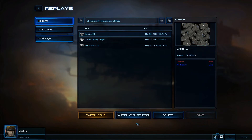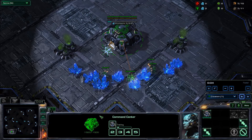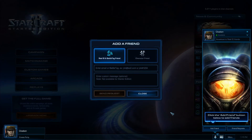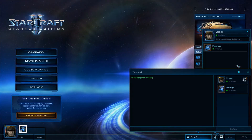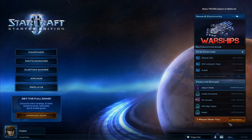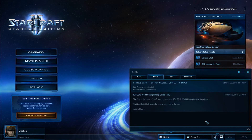You can either watch solo or in a group. If you'd like to use some of the support features added for replays, like take command or resume from replay, a full license for the game is required. As far as social features go for Starter Edition, you will be able to create both Real ID and Battletag friends on your account, with the ability to party up and chat with party members, or chat directly with a friend through private messages. You can also browse and observe chat in public groups, along with general chat channels. However, the ability to create these channels and comment in them is reserved for full licensed users.